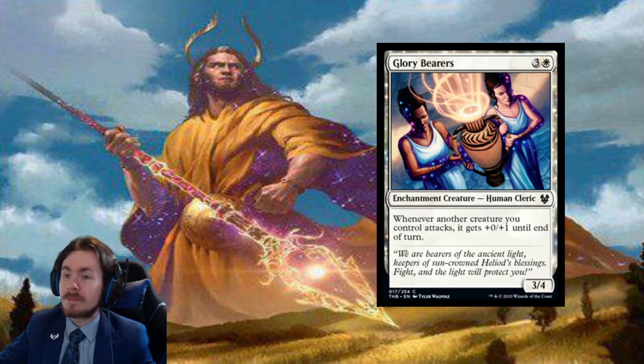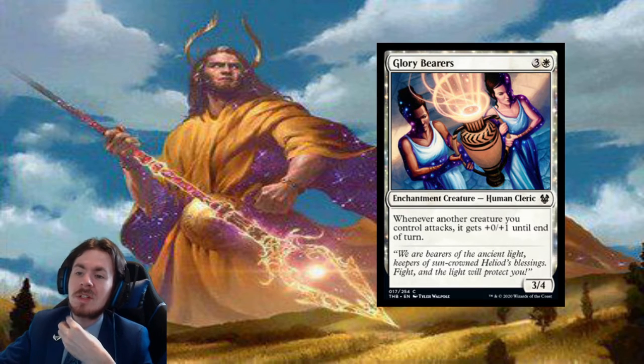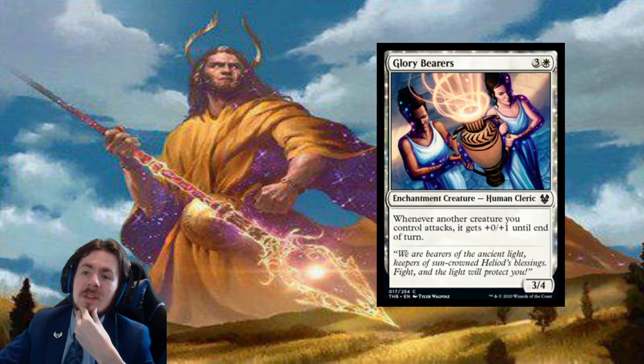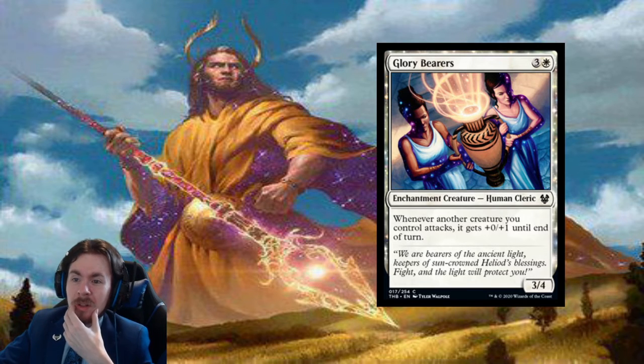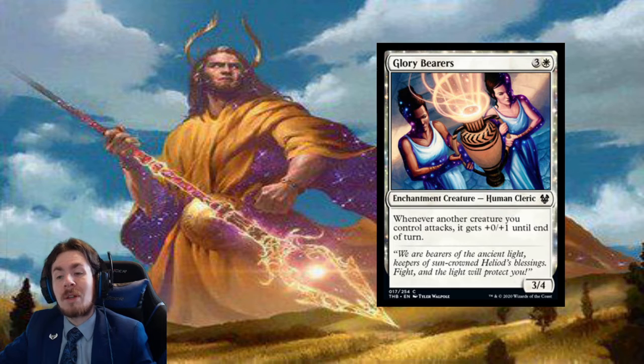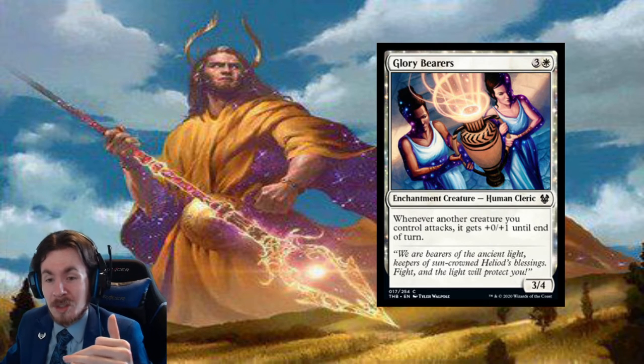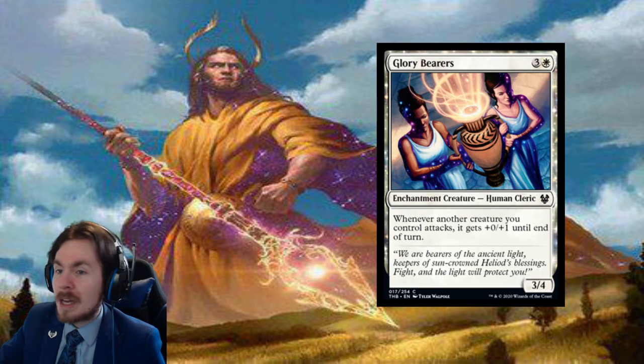Glory Bearers: 4-mana 3/4. Bad. Whenever another creature you control attacks, it gets +0/+1 until end of turn. The only thing this has going for it is that it's an enchantment creature. The little bonus toughness is largely irrelevant — it only works when they attack, not on defense. When you block it doesn't get any buff. Bad, bad, and more bad.